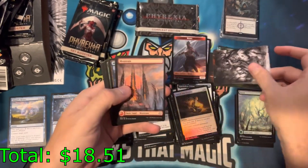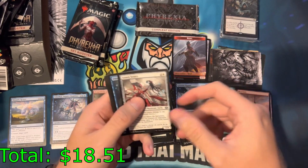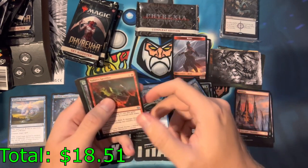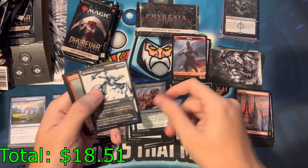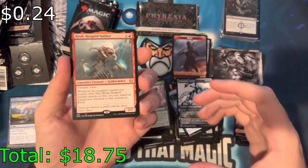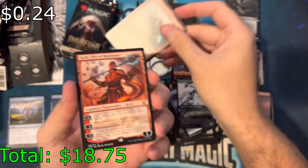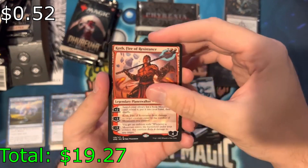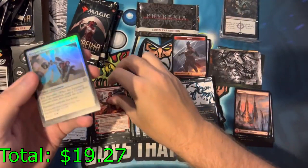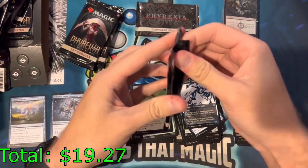It'll be really cool if we open up Blightsteel — the big infect boy. As a list card, remember his name is Blightsteel. Did we get one? No. This is Ruckus — Hex Gold Nabber. Another planeswalker — Tyvar, Jubilant Brawler. A rare planeswalker and an uncommon and a Phyrexian mite.